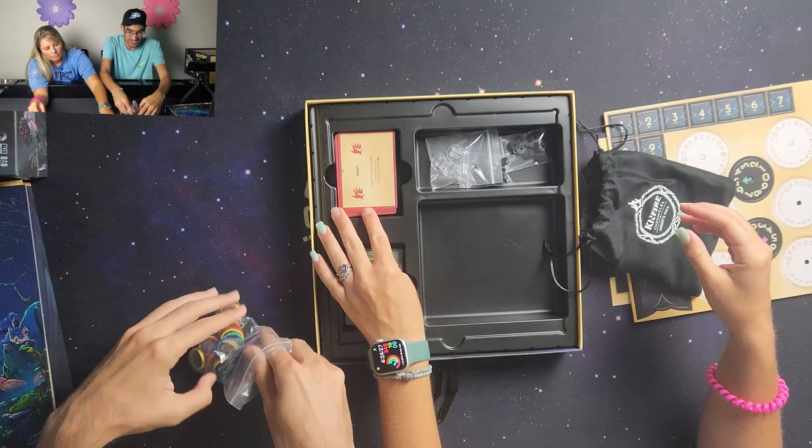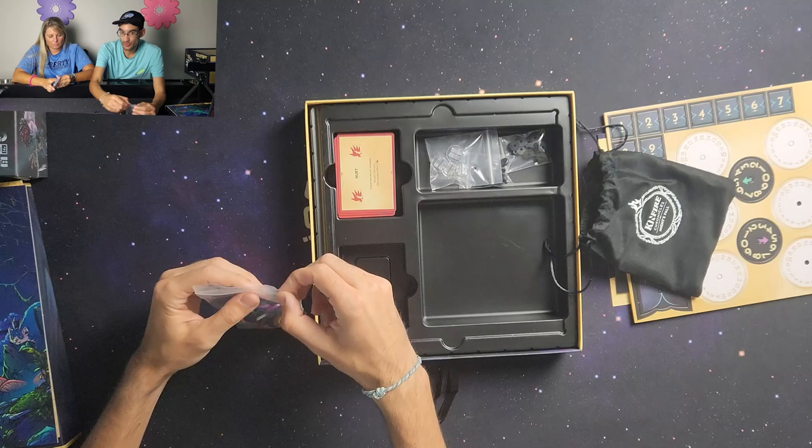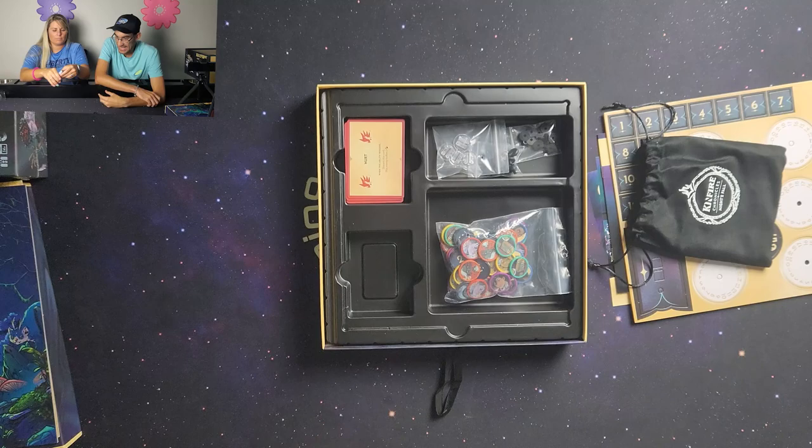The boss or monster you're fighting will have different numbers, and each number represents a different attack. There'll be a grouping of numbers — like one through five, or eleven through ten — and you put these all in the bag, drawing them one at a time to determine the order of who's going and things like that.